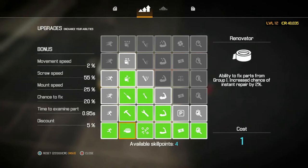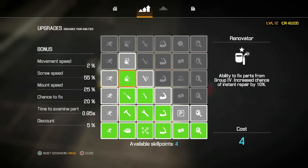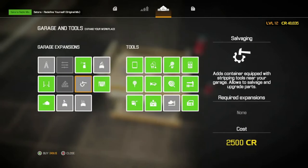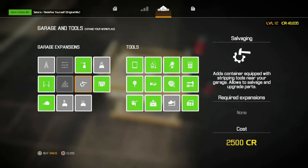The second column is for your repairs, called the Renovator. Each level you go up, you can repair more and more mechanical parts. When you get to level four you can start repairing level one upgrades as well as the majority of the orange mechanical parts. Level five lets you start doing body parts as well as two-star items, and level six is the top tier where you can repair basically most things within the game.